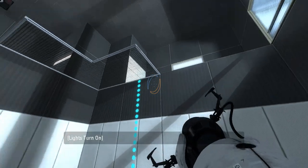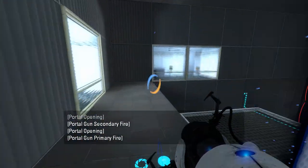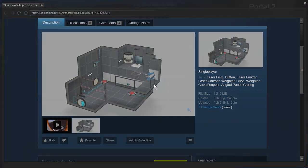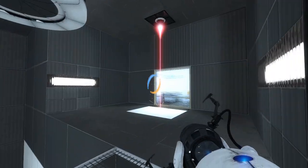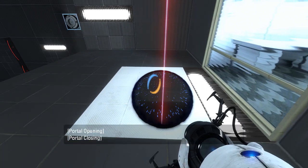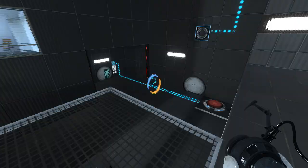We got a laser up top. We've got a portal that we can get up with up here. Looks like this is a panel — judging by the thumbnail here. Yeah, it's definitely an angle panel. Here's the laser that we can do stuff with. Oh, interesting — we have to put our portal this way. Wonder why that is.